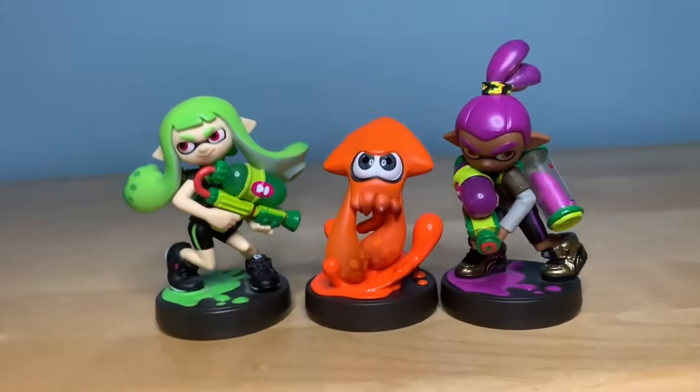Next up is the Octoling Octopus amiibo. This one is looking all rough and tough with its arms crossed. I really like this cool little paint swirl going on here. They do a really good job with the squid and octopus amiibos, especially with the paint. It just looks so nice — there's so much to look at. Honestly, I'm looking more at the paint than the octopus itself, which is saying something. This is a really nice amiibo.